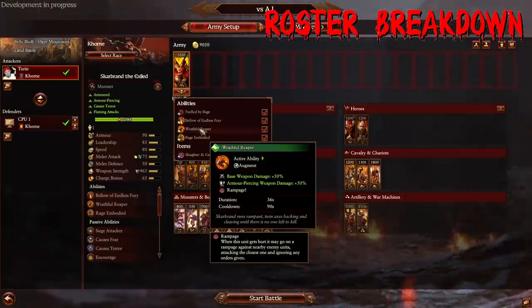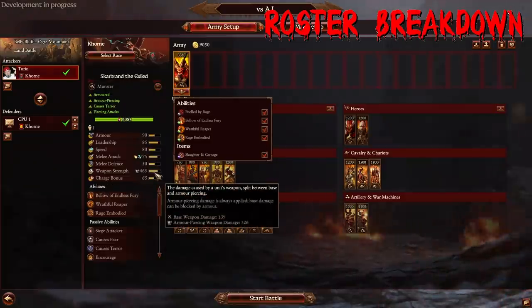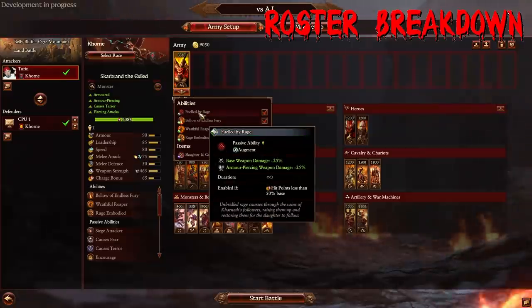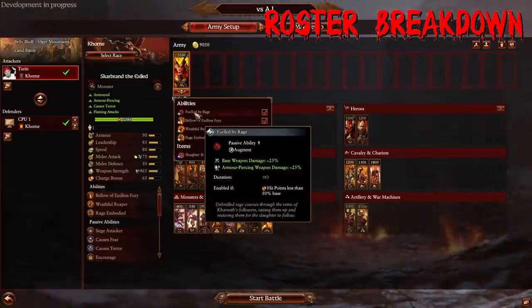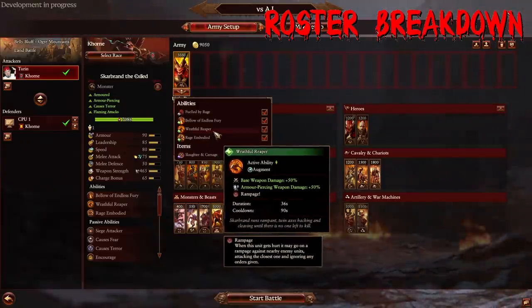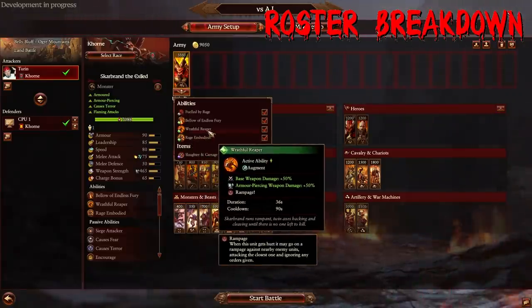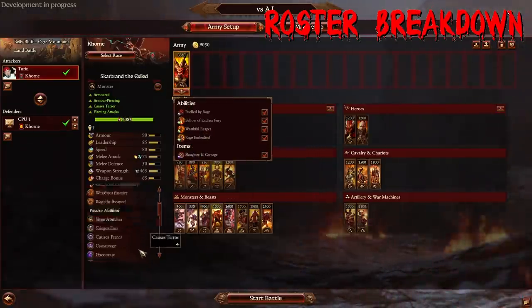Use it very wisely. What becomes crazy is his item — as he gets more kills, more skulls for the Skull Throne, he's going to be getting more base weapon damage, up to 100%. So you can increase his base weapon damage by 100%, at which point he'll be sitting around 1,000. Then you can use Wrathful Reaper and Fueled by Rage — Fueled by Rage is conditional on him being below 50% HP, but if that is active, Scarbrand can be the Destroyer of Worlds, which is super cool. I really love the Berserker mechanic.